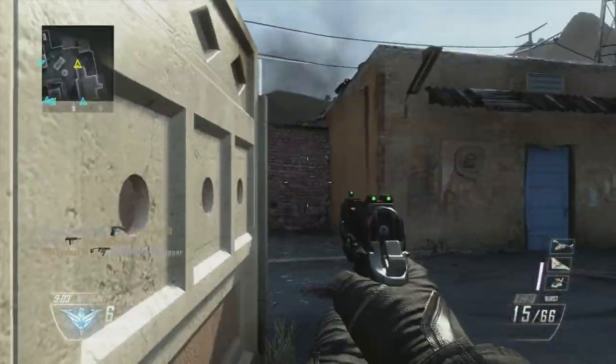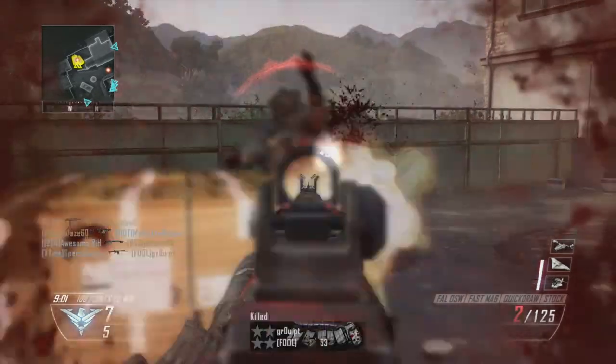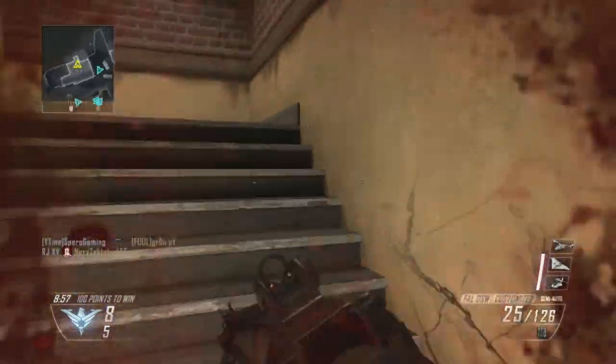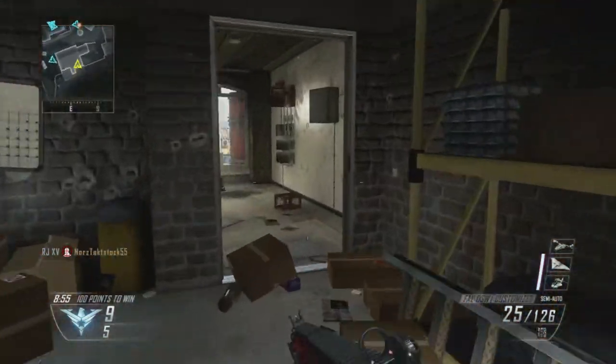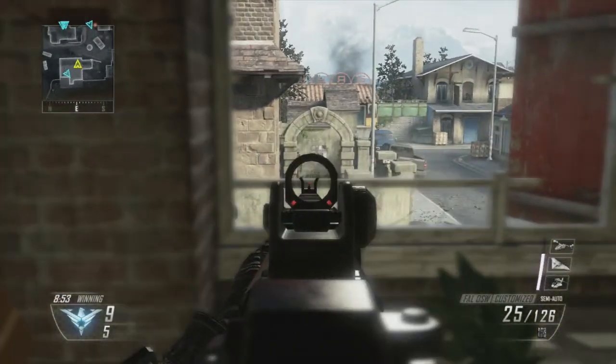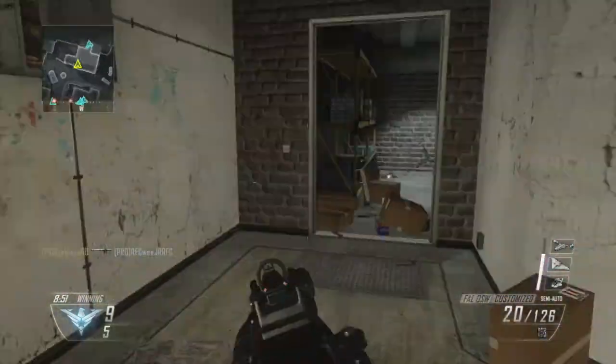So today we're going to be looking at the B23R and the FAWL for this game and I'll quickly pop them up on screen now. I'm using the FAWL with fast mag, quick draw and stock.